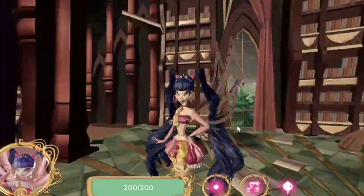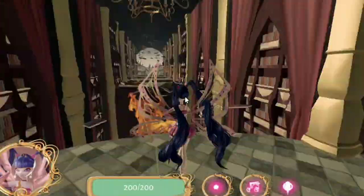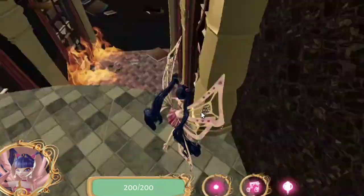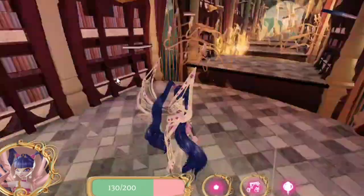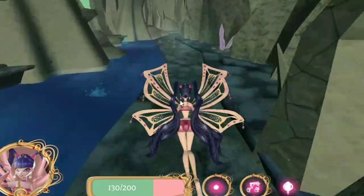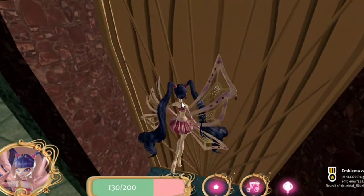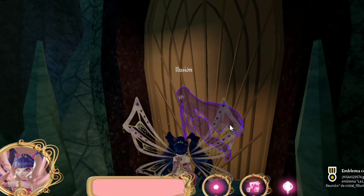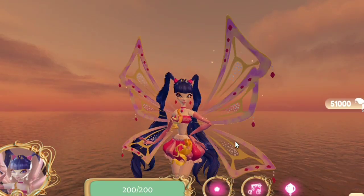Once we've defeated Darcy we can save Princess Melody and leave this place, but we have to do everything that we already did and go back. Before we get out of here, we will receive the Princess Melody badge when we touch the door, completing chapter 3 successfully. And that would be all for today's video.